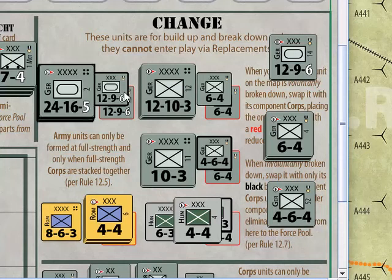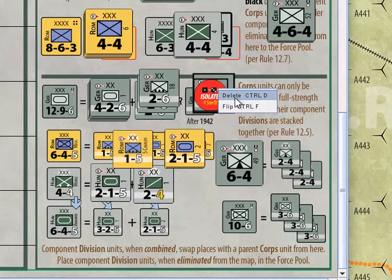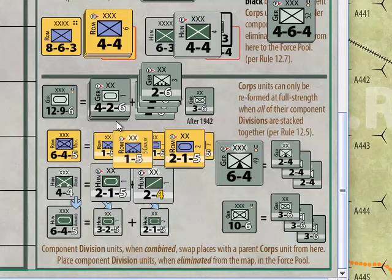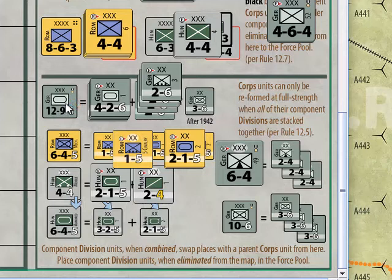One panzer army equals two panzer corps. When you break corps down into divisions, one panzer corps gives you two panzer divisions and a motorized division — or after 1943, the motorized divisions are all flipped into panzer grenadiers. Notice that only certain units can build up and break down: you can only form the larger army-size units that are in the change box, and you can only break down the medium-sized corps into the small divisions as shown. That's basically your mobile forces — the Hungarians, Romanians, and German panzer corps.